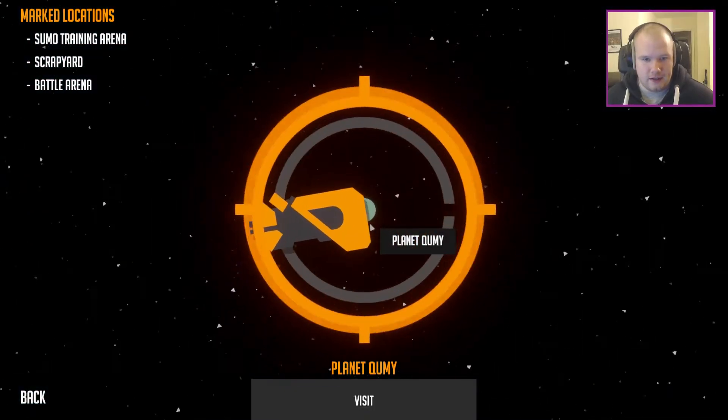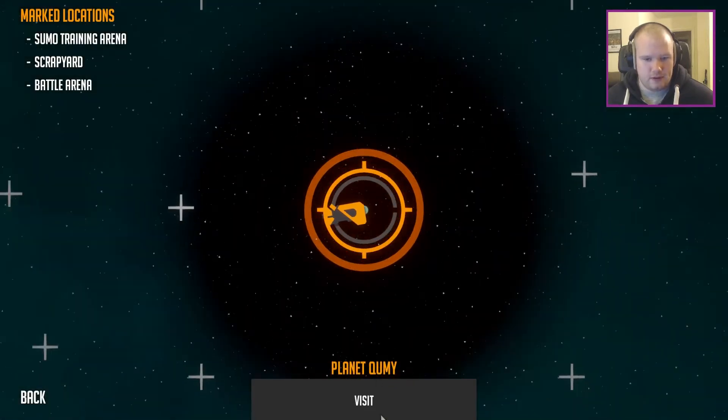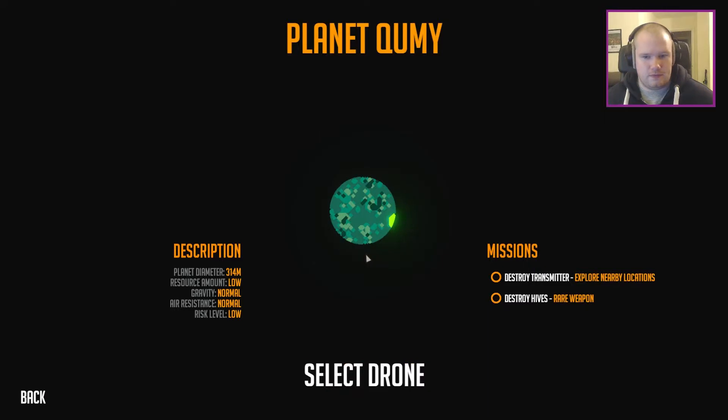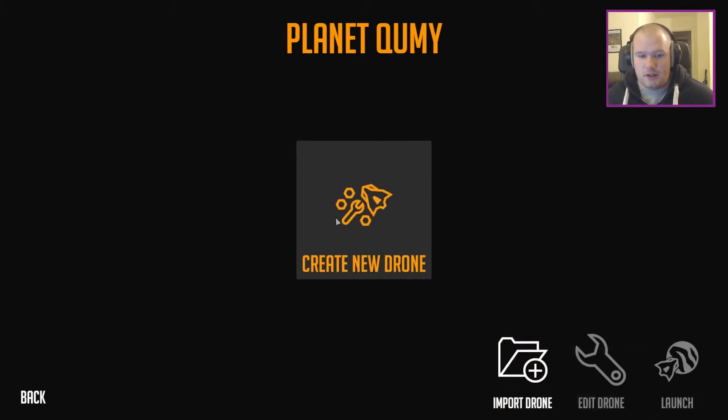So what am I looking at here? A tiny planet? I guess that orange thing is my ship. Let's visit it. I've got two missions, there's a description of the planet, there's a green thing there. I've got to select my drone — Destroy Transmitter and Hives. Oh, so I get to create a drone. Or I could import one. I guess you could use Steam Workshop, because this is on Steam, and people could import their drones.